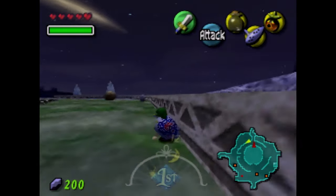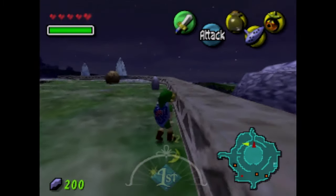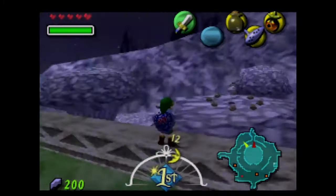You see this little guy dancing over here? We don't hear the music, so I think he's on that platform over there. Nintendo 64 draw distance.